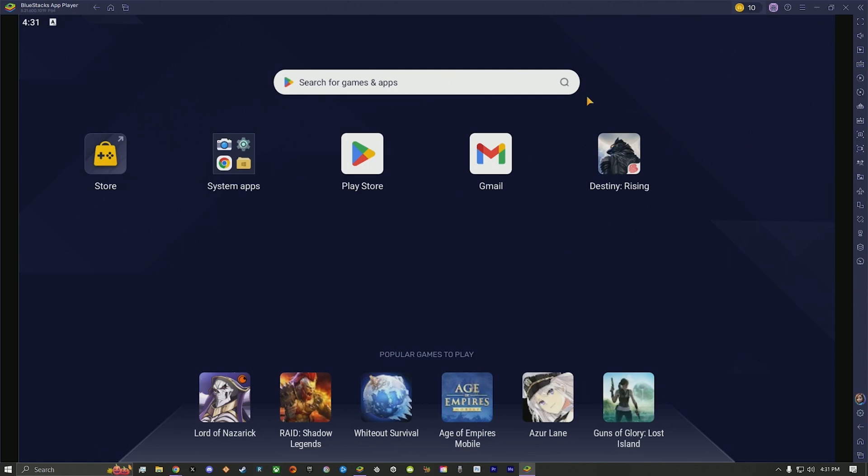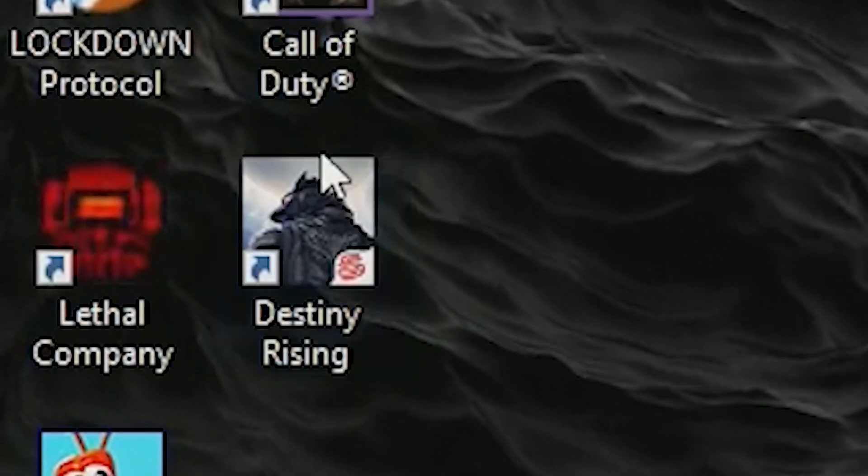Once downloaded, you'll be able to see Destiny Rising in the emulator. There's also a way to put the shortcut on your home screen as well.